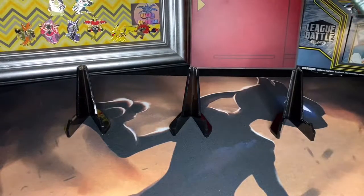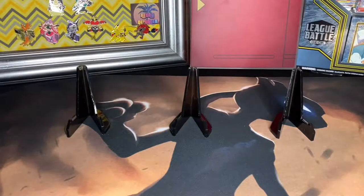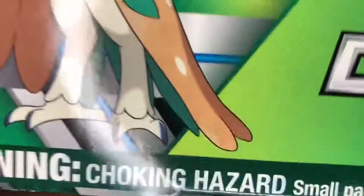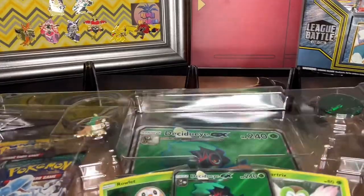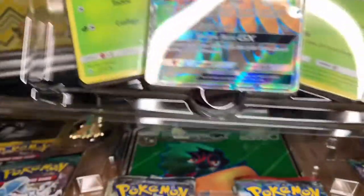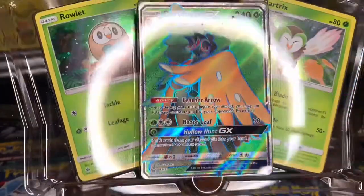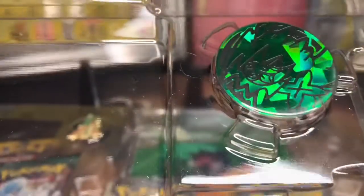The glue is tough sometimes — oh come on. Alright, nice. We got the Decidueye GX black star promo, the dart tricks and the Rowlet, and the coin, which I don't have, which is kind of hard to tell what it is.